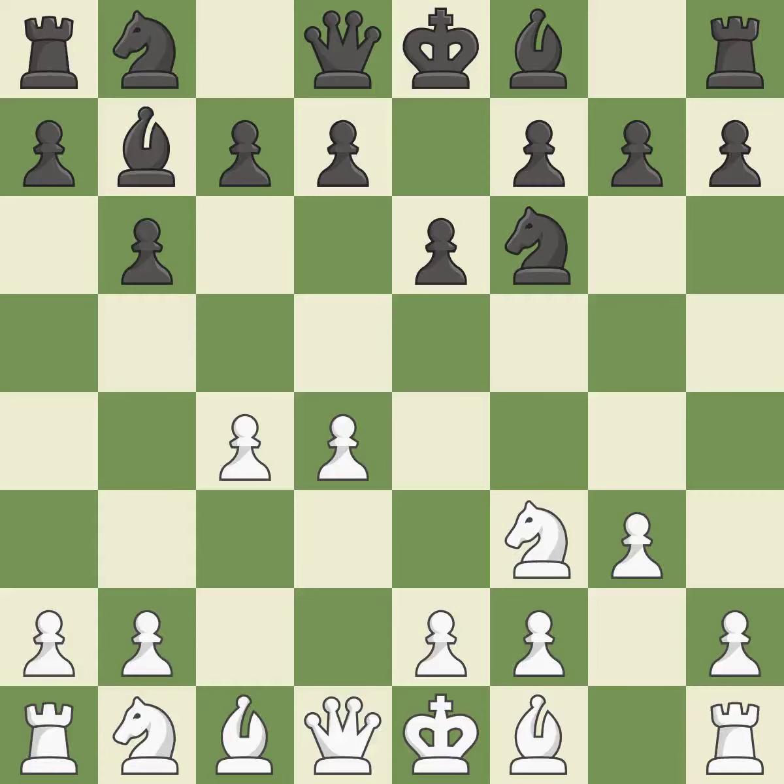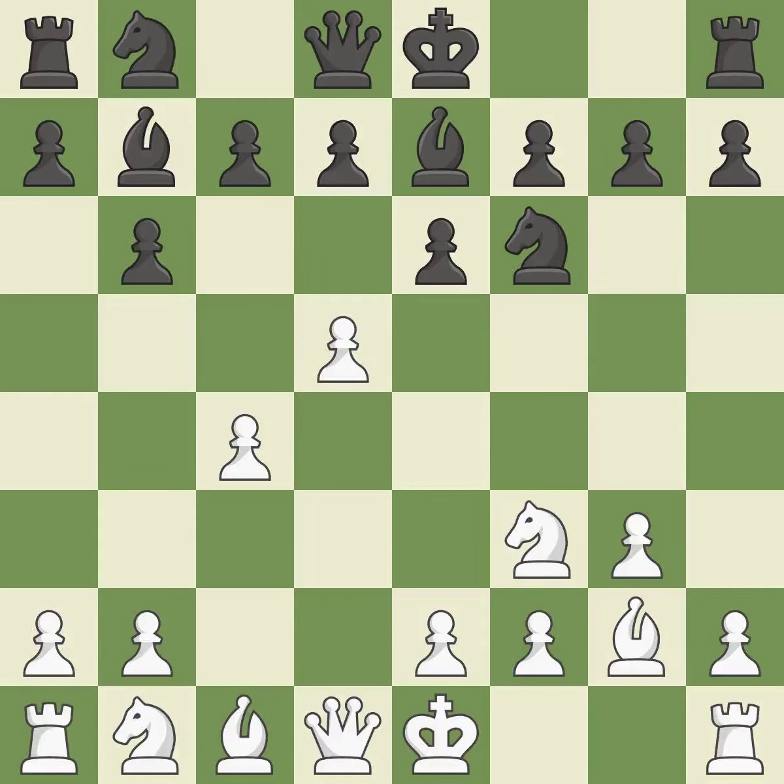The fianchetto move BB7 places the bishop on the long diagonal. The fianchetto move BG2 places the bishop on the long diagonal. B7 develops the bishop and prepares to castle — a powerful play.